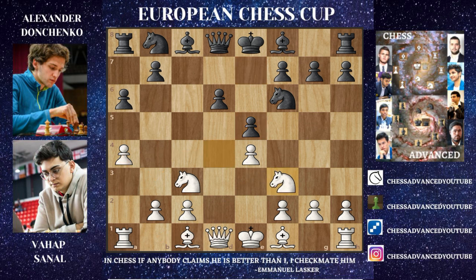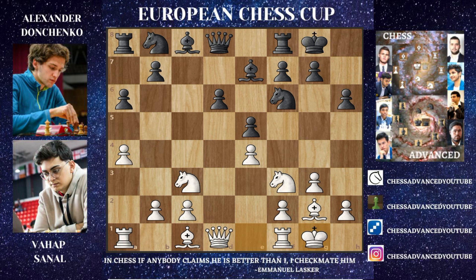After Knight to F3 was played, we have H6, not allowing that Bishop to develop so easily. Just G3, going for that Queen-cutting Bishop and castling King-side. We have Bishop to E7, preparing to castle King-side as well, and Bishop to G2, then castles — castles — and Knight to C6, but just this Rook to E1.